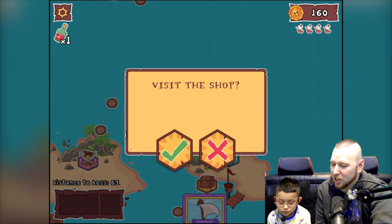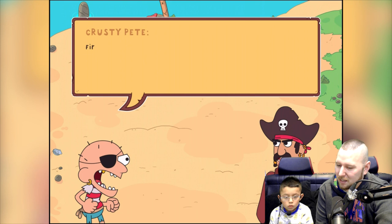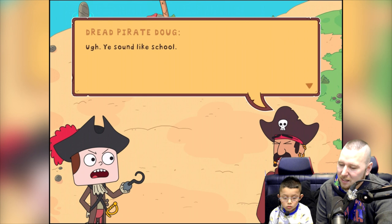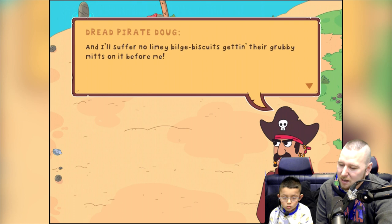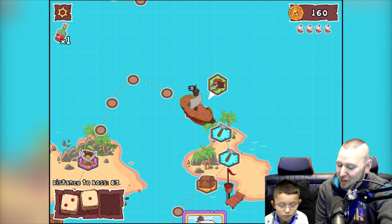Hello Mr. Dread Pirate! Fire! Diplomacy is the cornerstone of what makes a great captain. You sound like school! I've spent my whole life trying to reach the Kraken's treasure and I'll suffer no limey bilge biscuits getting their grubby bits on it before me. Be warned — when next we meet, you'll be facing me! Next time we meet the pirates, we might be facing him.